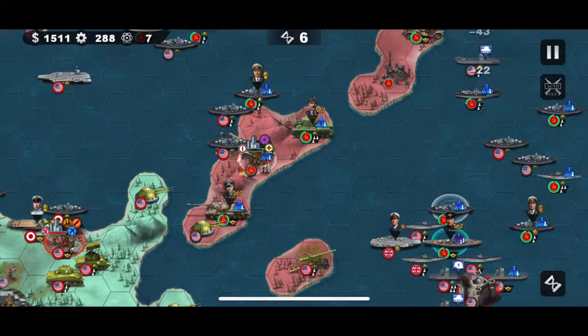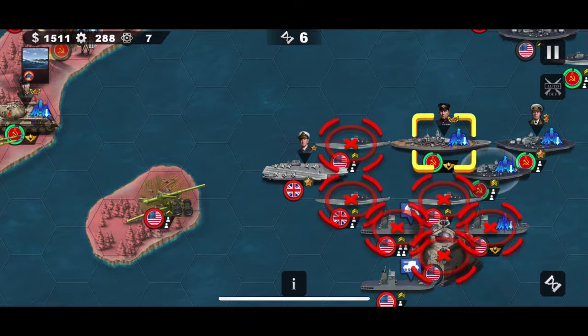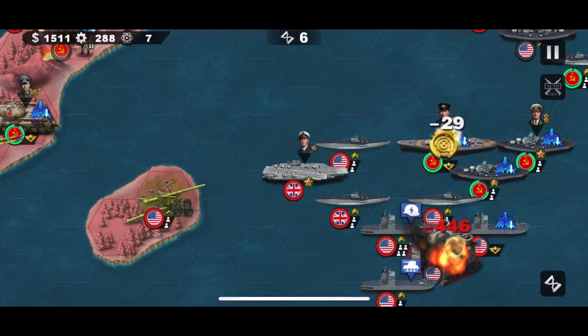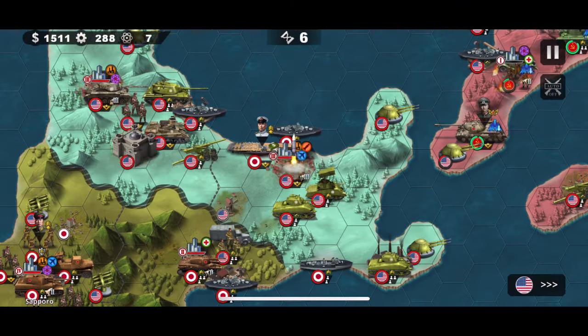Keeping Konev on that island was a good decision. We've almost destroyed this Vulture, which is coming up close. Once you defeat all the units in the top left as well, just heal Sokolovski.